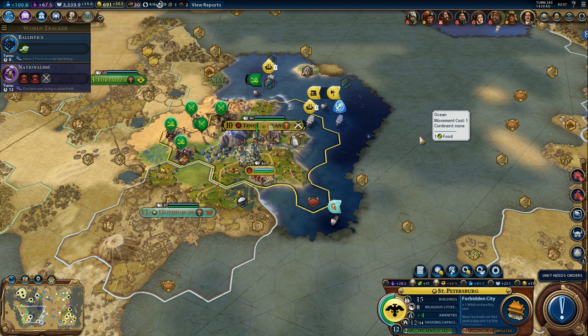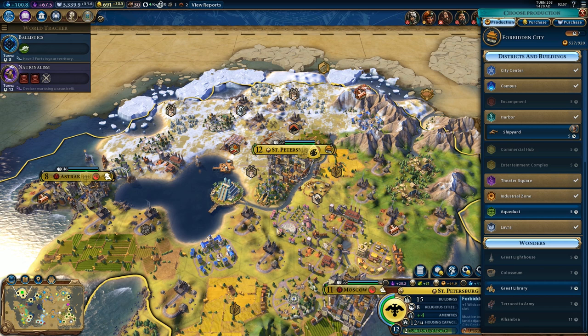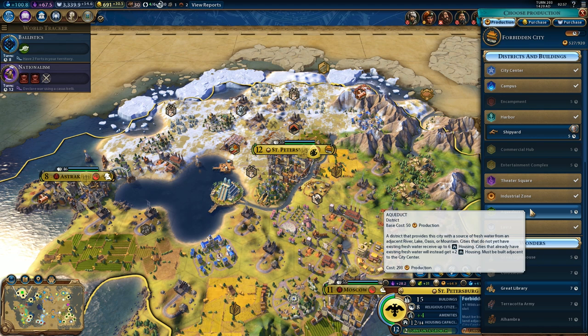Hi everyone and welcome back to some Marcelization 6. Let's continue where we left off. I'm actually strongly considering using the second charge of the Great General to finish the Forbidden City, because I don't really want to wait too long before switching to military production, and there's no time for wonder spamming. We'll switch to something else, because the second charge will finish the Forbidden City, and then switch back and finish it with the Great Engineer.